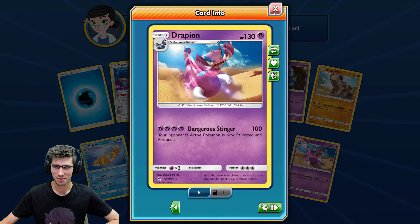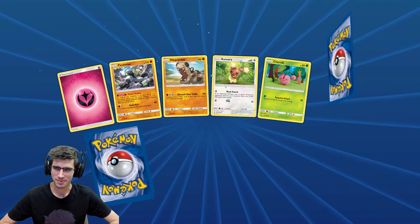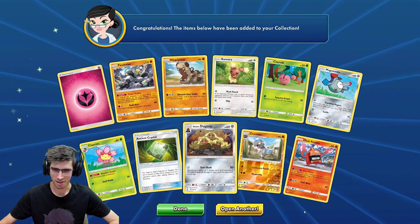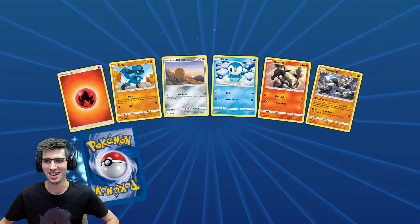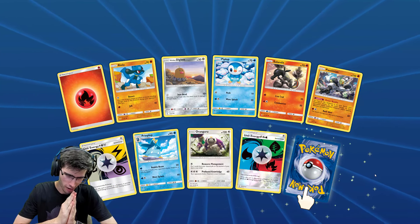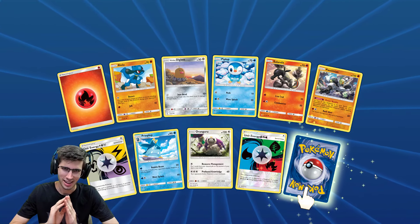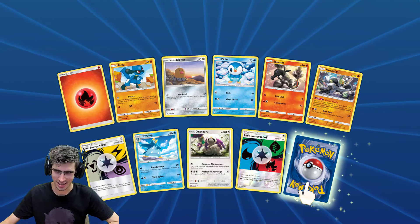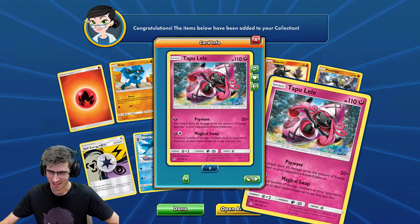Third to last pack — we have a Float Hall, an Escape Board, a Drifblim Reverse Holo just an uncommon, and another Drapion. Lots of Drapion towards the back end of today's opening. These are so fun — I love these 100 pack openings, it's so repetitive but it's so good. Final pack here guys — can we end on a banger? I promise you right now if we get a Full Art or a Hyper Rare out of this pack we'll do one more pack. But if we get nothing... just a Tapu Lele regular rare to finish things off.